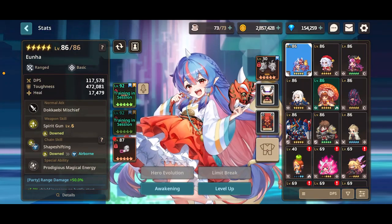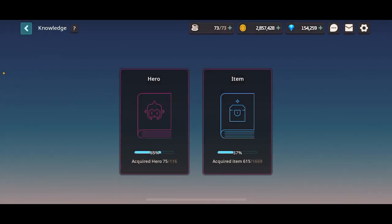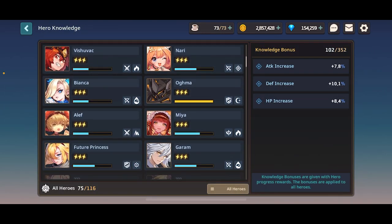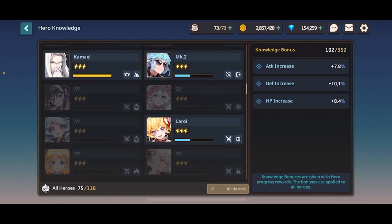Hey everyone, today we are making a guide on Yunha. Yunha is a basic ranged unique hero. This means that she is not always obtainable through banners, in addition to being a basic type hero, meaning she is weak to the dark element and she is strong against the light element.